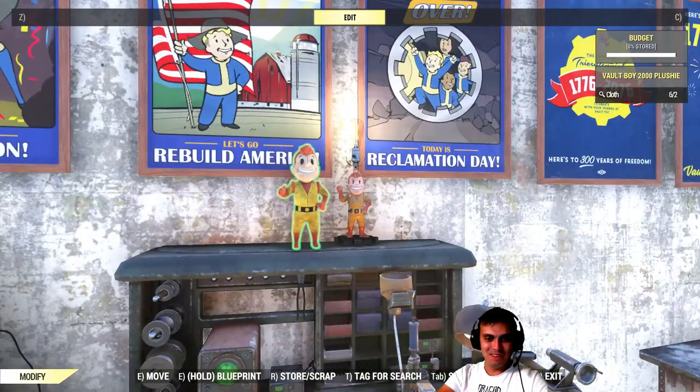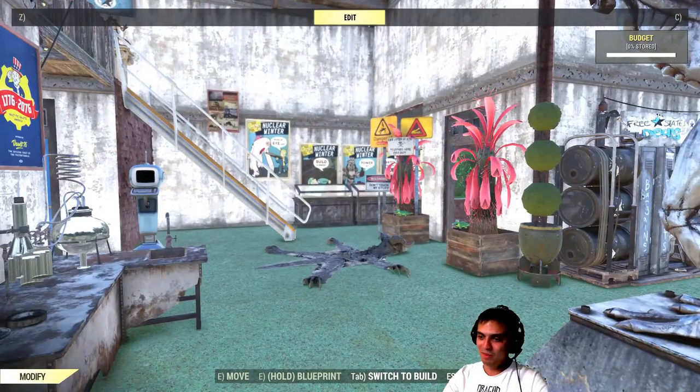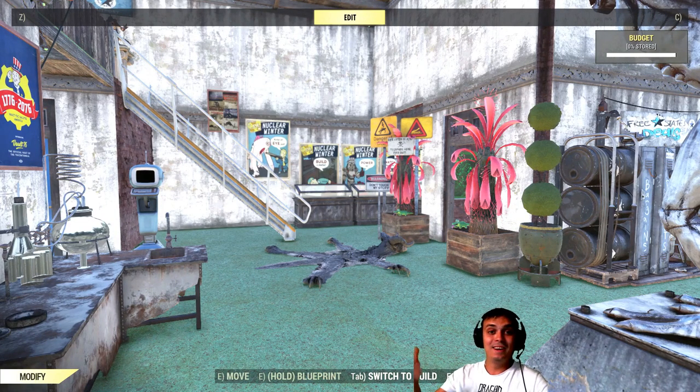That's pretty much it. Let me just double check that I got everything: Future Vault Tech globe, stairs, prototype generator, plushie, lamp. I got them all.